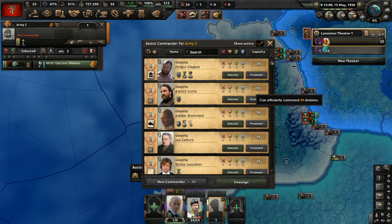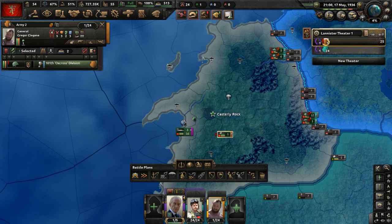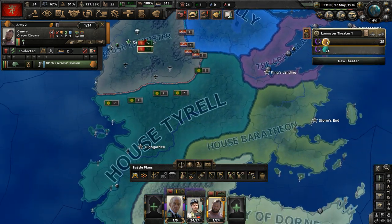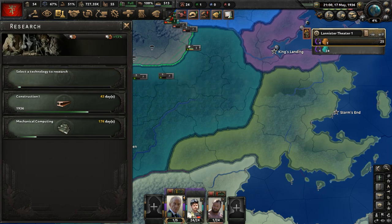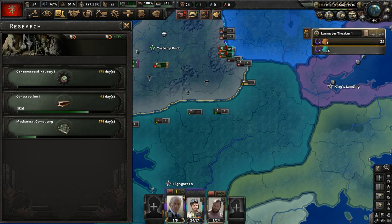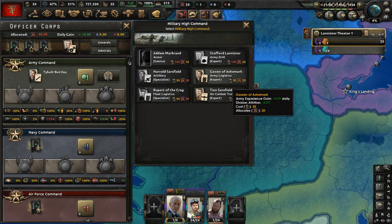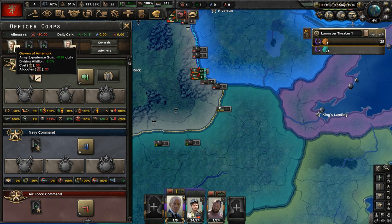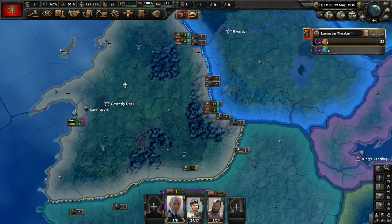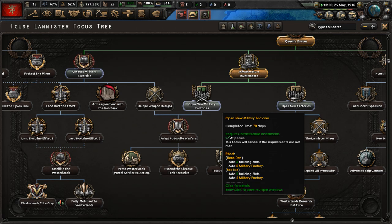Let's get a second army established. Gregor Clegane — the Mountain in Game of Thrones — is going to come down here and watch over House Tyrell in the Reach. In the research tree, let's do concentrated industry one. Modify the Officer Corps: military high command, army logistics. We're now keeping an eye on two different countries.